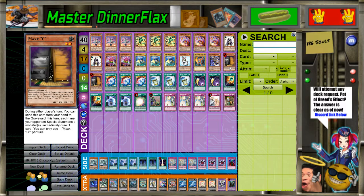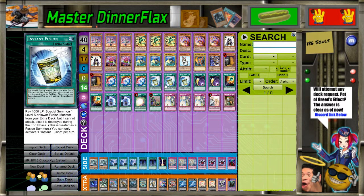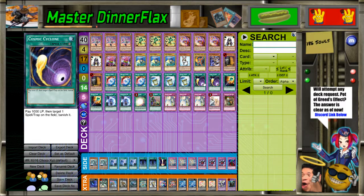Then 2 Maxi C - this was a time where it was starting to not be played at 3 anymore. Triple Brilliant Fusion, Triple Instant Fusion. This was before the Perlereino Plants, so we actually just couldn't search these - you had to hard draw them. Which is what Chocolate Magician Girl and Wonder Wand helped do.